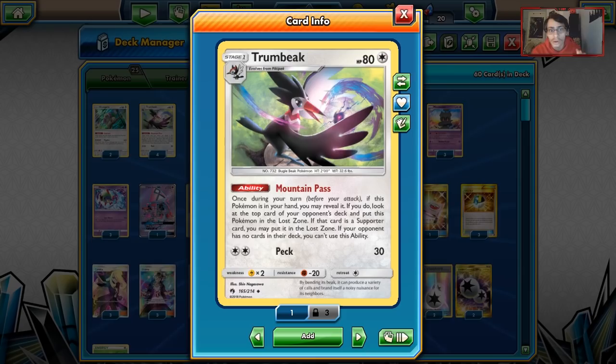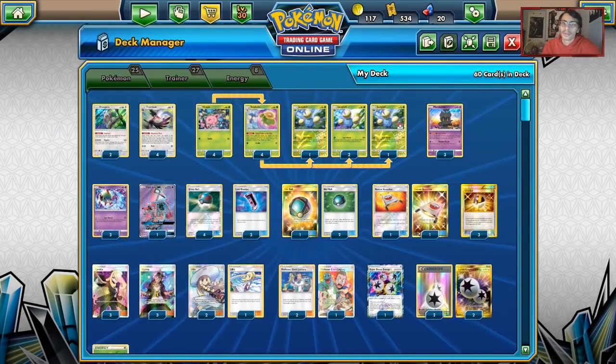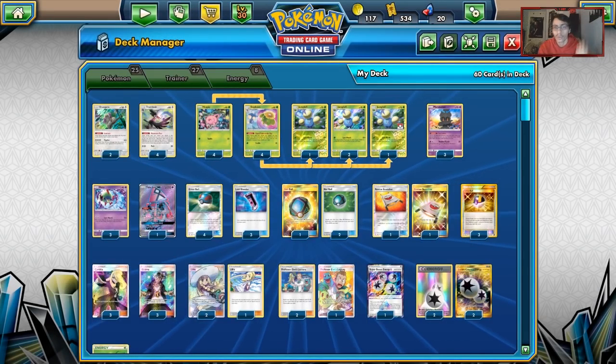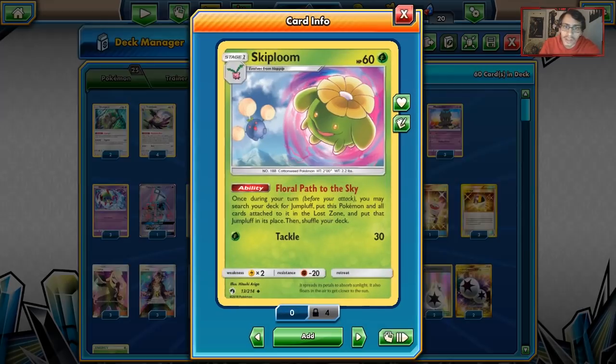That ability is really good — it gets you a free 20 damage and also forces something into the Lost Zone, potentially hitting a Cynthia or a Guzma. You hit them, you get a free Pokémon and disruption for your opponent. The other way is with Skiploom. Hoppip and Skiploom are both ways we put Pokémon in the Lost Zone. Skiploom has the ability Floral Path to the Sky: once per turn before you attack, you may search your deck for a Jumpluff, put this Pokémon and all cards attached to it into the Lost Zone, and replace it with the Jumpluff.